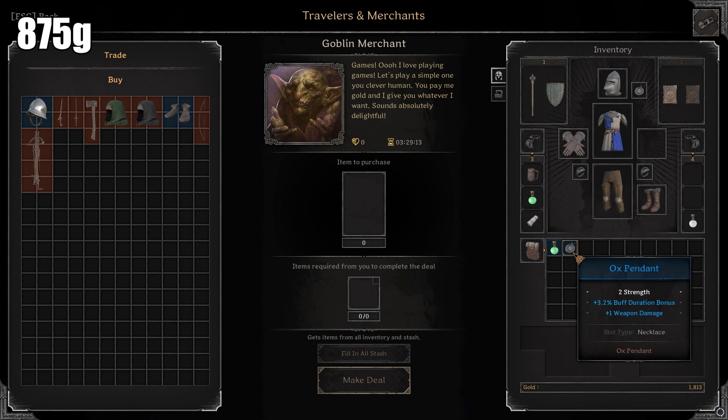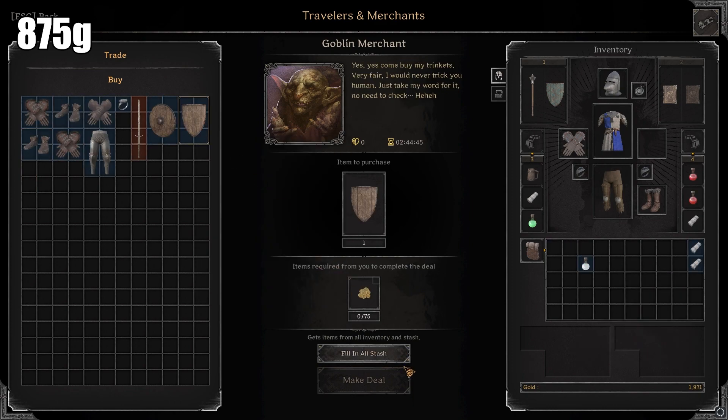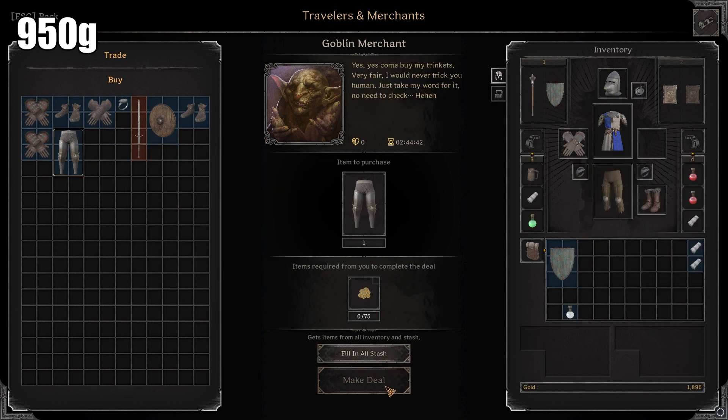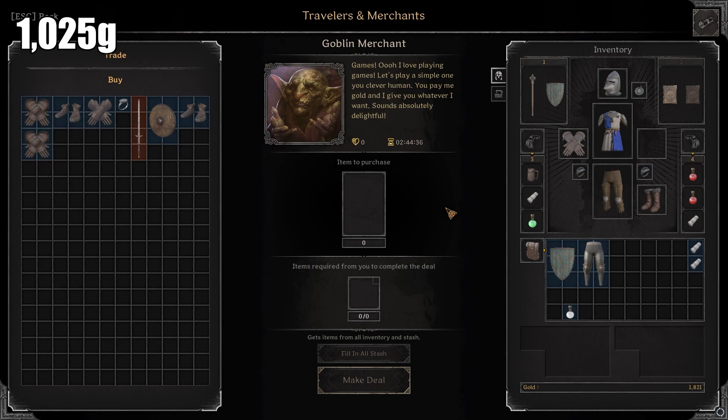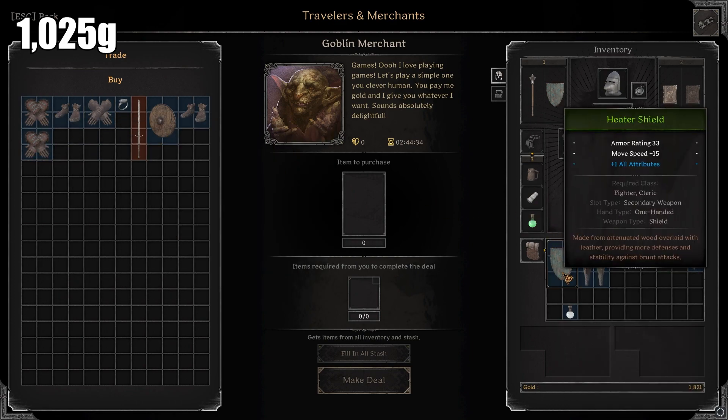The only good thing is to buy the ox pendant and hope we get some good blue. Ox pendant — oh that's good, Nightshine! Two strength, weapon damage buff, duration bonus. All right, so we're gonna buy the heater shield and the plate pants. The ring of struggle is not good and the rest is just garbage.